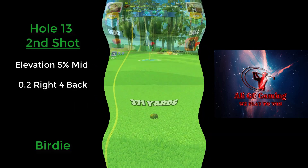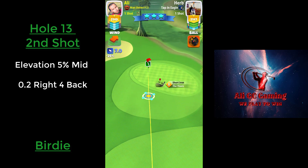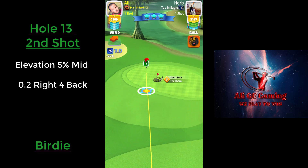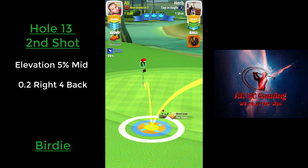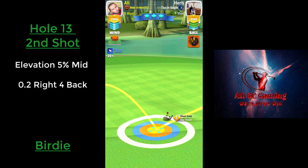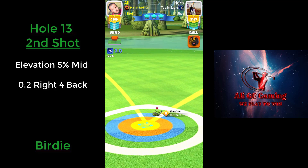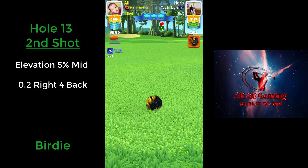For hole 13 shot 2, I usually take the shot with the end bringer but I decided to take it with the torn. It's torn at 5% mid distance. The fairway there is really bumpy — I feel better when I take my shot with the end bringer, but here I came very close but still missed. You can make the adjustment needed to make sure that you get your eagle.